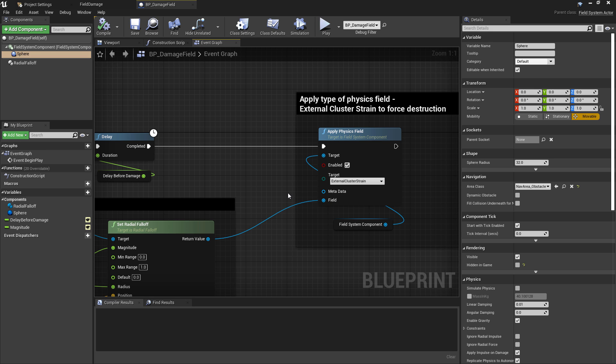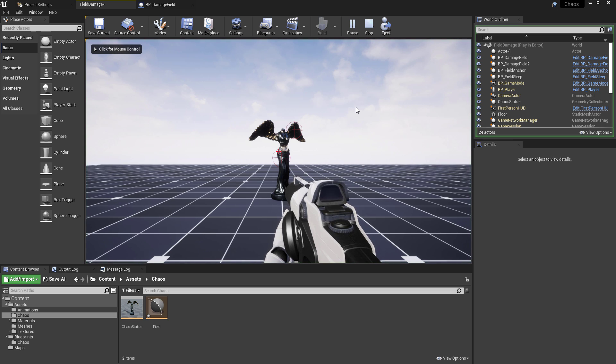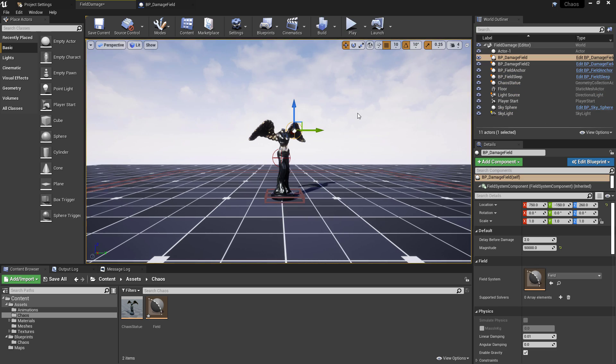That's the destruction field being applied. I've placed two of these together in the level — one fractures the wing and one fractures from the hip downwards. You can see the wing detaches first and then everything crumbles together, which looks pretty cool.